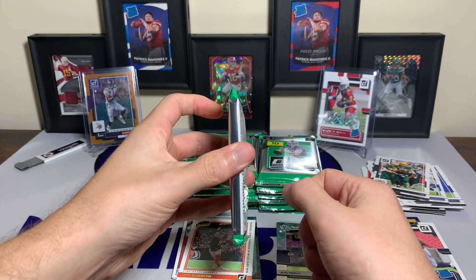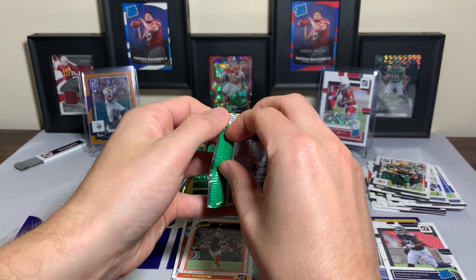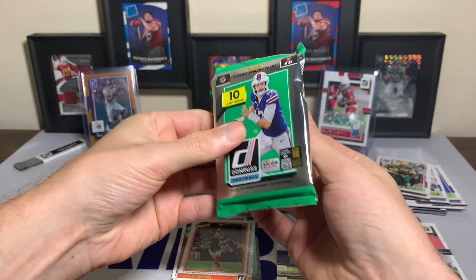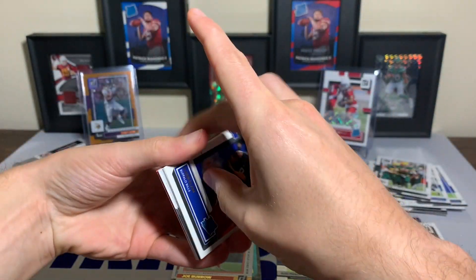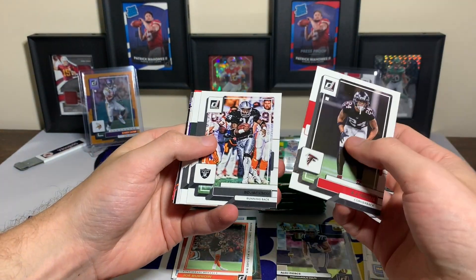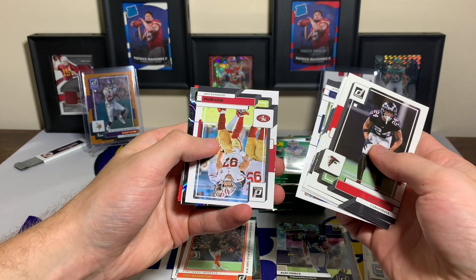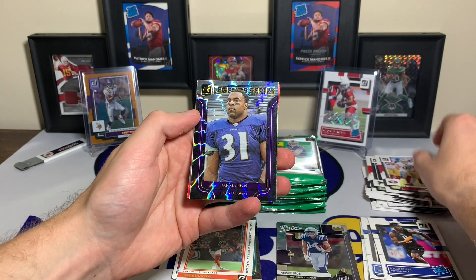This pack feels thick — I think that is going to be our jersey card. I don't want to do the hits back-to-back, so I'll save that one. Here we go — Kair Alam rated rookie, AJ Terrell, Bo Jackson, Curtis Martin, John Randall, Ryan Tannehill, Nick Bosa. Cool-looking card here — Jamal Lewis, the Legend Series.